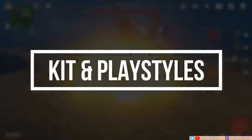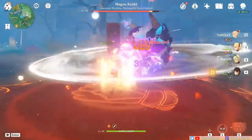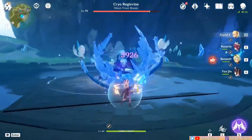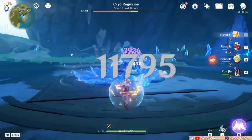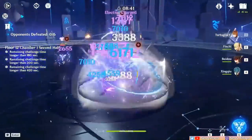Fischl, or more specifically Oz, is generally used as a sub DPS, which is how I'd personally recommend her to be built. However, she can also be used as a physical main DPS, so I'll also discuss that as we go along, but our focus is largely on her strong sub DPS role.